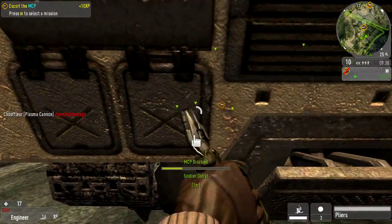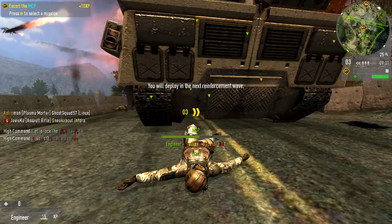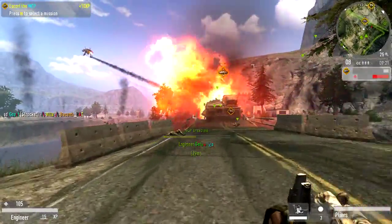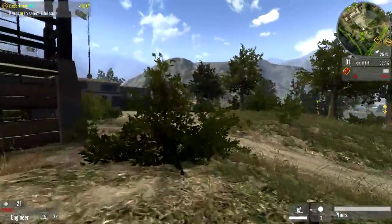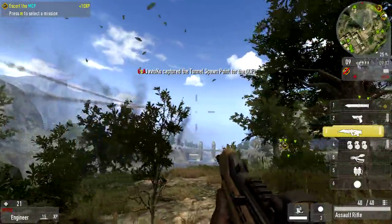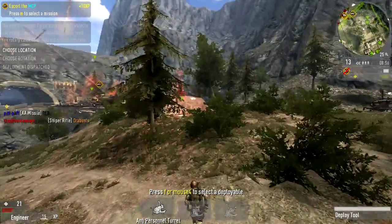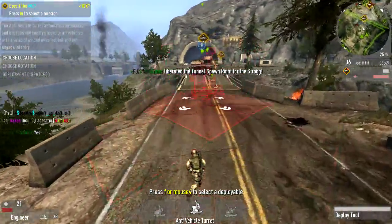I'm going to fix this MCP. Escorting the MCP is just a sort of escort mission — as it sounds, you just got to get this tank to the objective. I should really put my anti-vehicle turret up closer so that way it can shoot that thing down. It's got him — yeah, it's got him. I'm going to go ahead and move my anti-vehicle turret up closer.